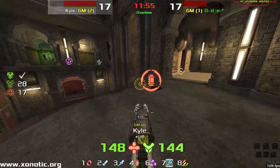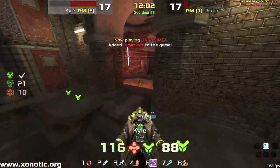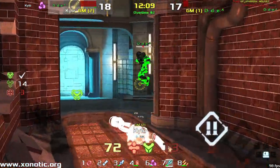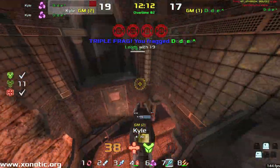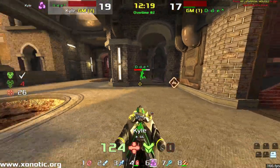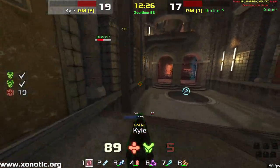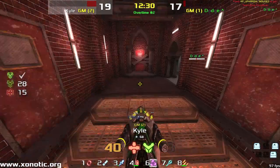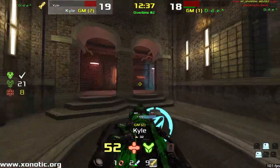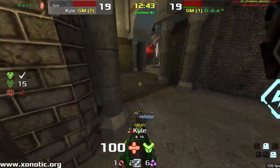15 seconds left on the clock and yet again it is tied up — we're going for a second overtime. Kyle's going to play it very carefully and force the second overtime. No need to push and lose when you can get into a good position and start racking up frags. Kyle rattles around the back and should be able to defend and pick up the mega armour, but Dodger bullies him out of it. Still in the lead with one frag — but back to tied up in overtime number two.